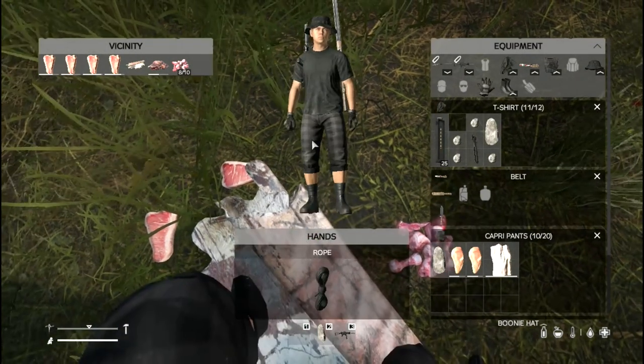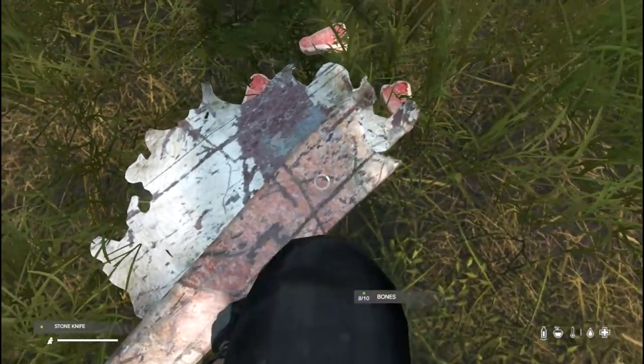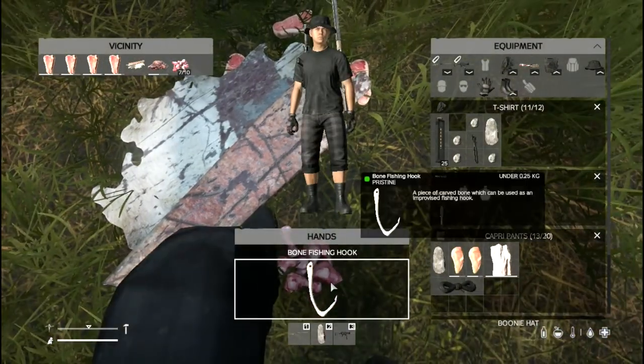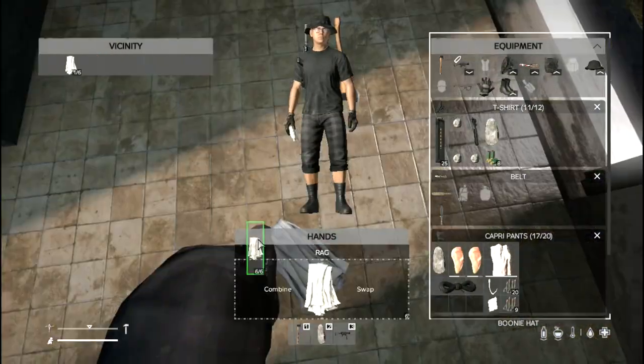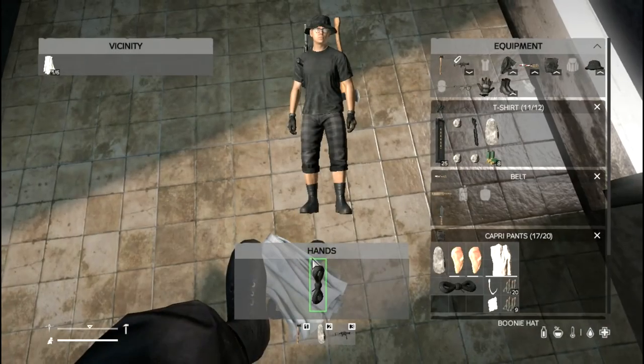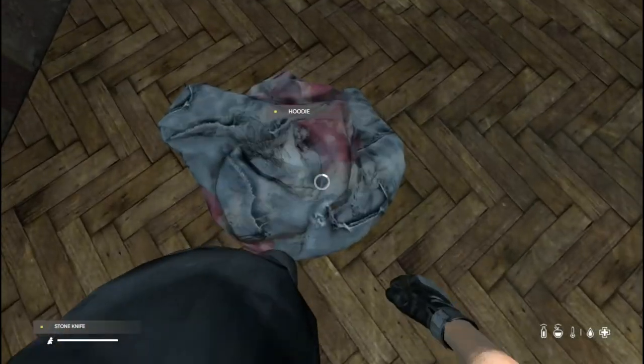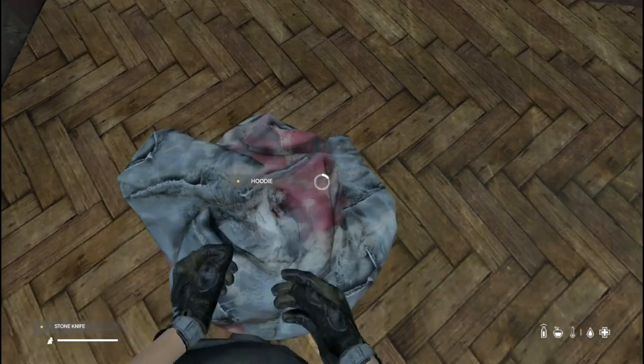You can also create bone hooks. Again, with the knife in your hand, combine the knife with bones to craft a bone hook. You can also craft a rope from two stacks of six rags. You can craft more rags from most items of clothing found throughout Chernarus.